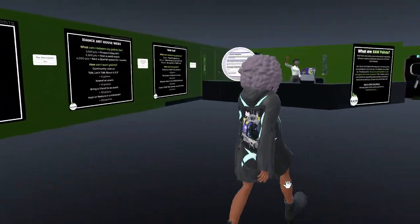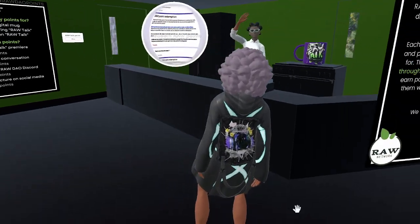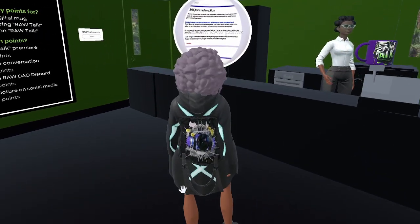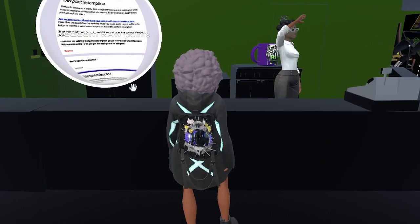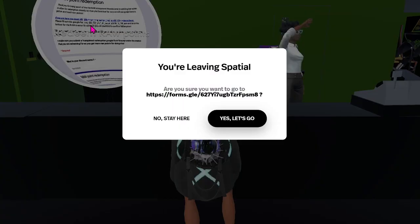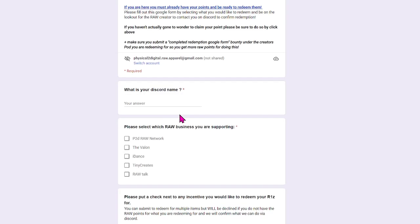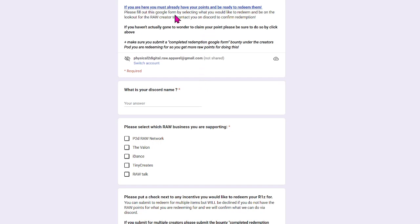So how do you redeem your points once you actually have them? We're going to come into our space and we see our girl Veronica — one of my Mocoso sleeves as I like to call it — waving you down. All you want to do is click on this Google Form here that says RAW Point Redemption. First, make sure you already have your points.